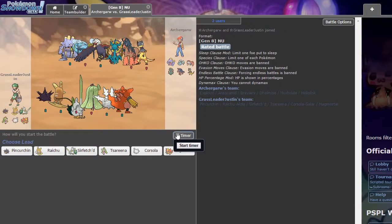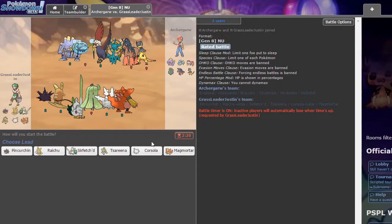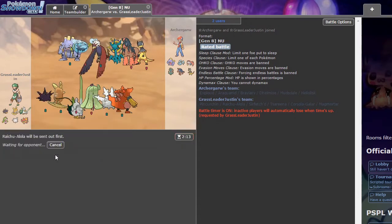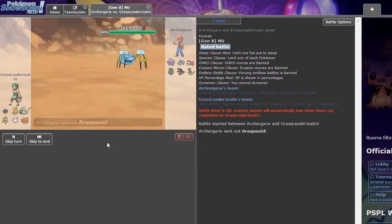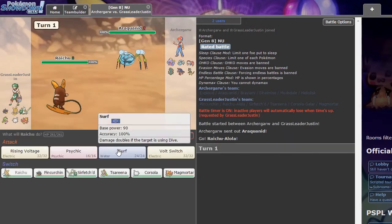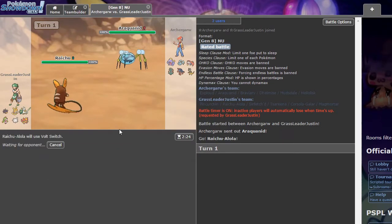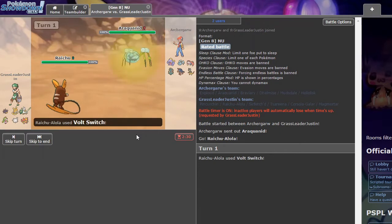Look at this — they've got a Braviary, an Exploud, a Araquanid. Magmortar looks really good here, dude — Flamethrower is crazy against four of his six mons. We've been seeing Araquanid leads. I want to lead Raichu again — it gives us the Volt Switch pivot. And if he goes to the Horse, that's fine; then we just Surf him and we know how much it does from our test games.